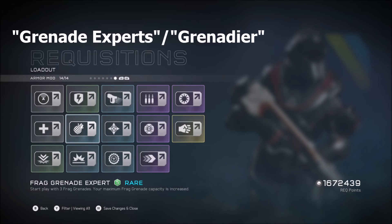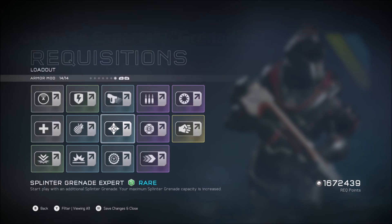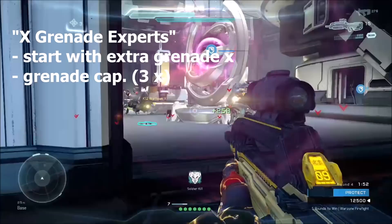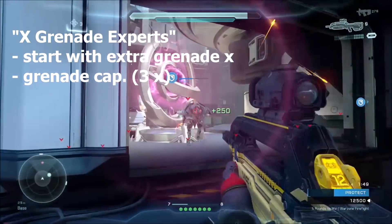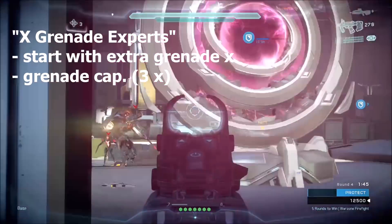Next up we'll cover all the grenade armor mods. The Frag Grenade Expert, Splinter Grenade Expert, and Plasma Grenade Expert mods each cause you to spawn with an extra respective grenade, and your grenade capacity is increased to 3 grenades instead of 2. For example, with the Splinter Expert mod I have 3 splinter grenades versus the maximum of 2 without it.